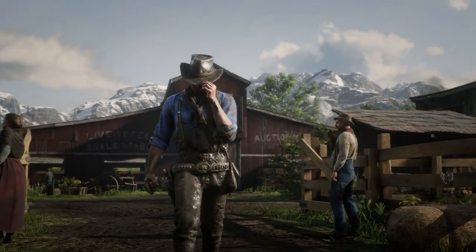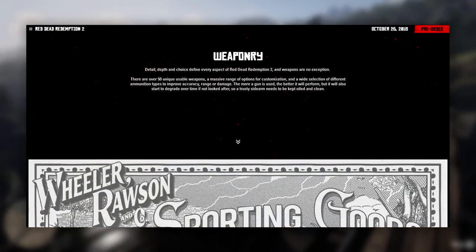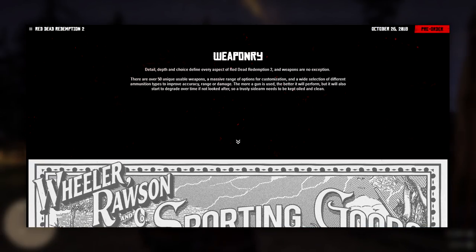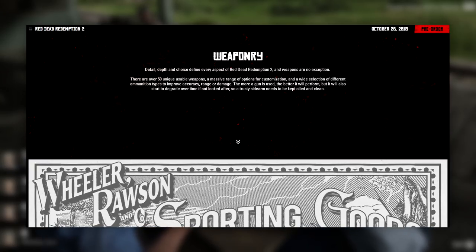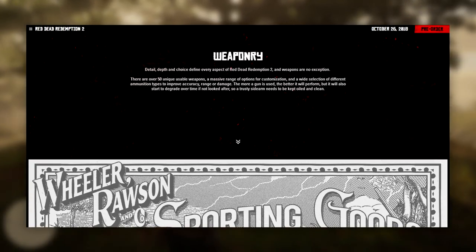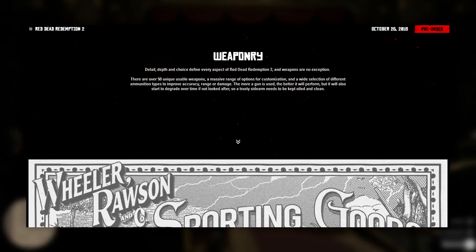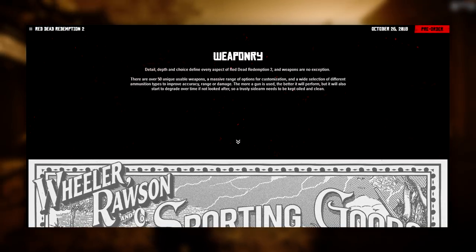Let's take a look at the weaponry page for Red Dead Redemption 2. Our first introduction: detail, depth, and choice define every aspect of Red Dead Redemption 2, and weapons are no exception. There are over 50 unique usable weapons, a massive range of options for customization, and a wide selection of different ammunition types to improve accuracy, range, or damage. The more a gun is used, the better it will perform, but it will also start to degrade over time if not looked after — a trusty sidearm needs to be kept oiled and clean.